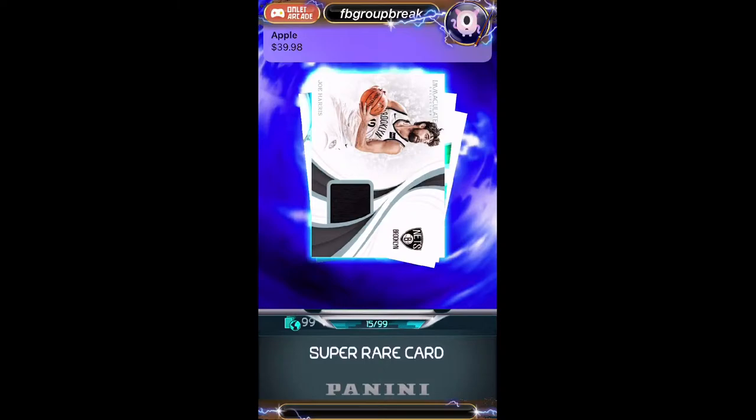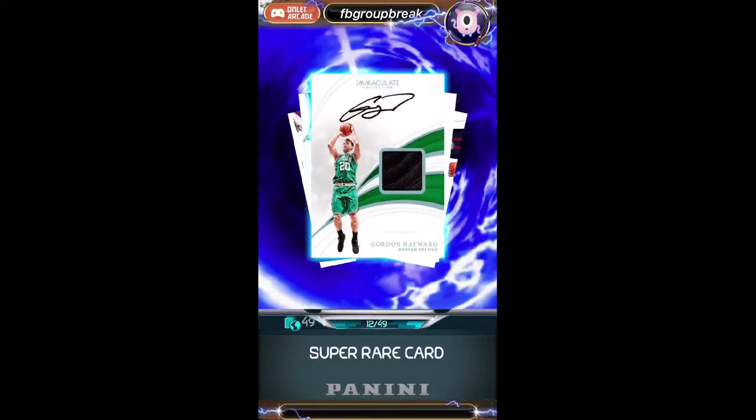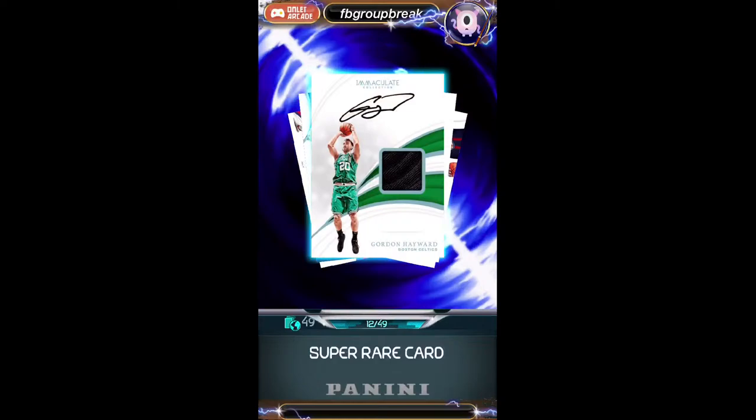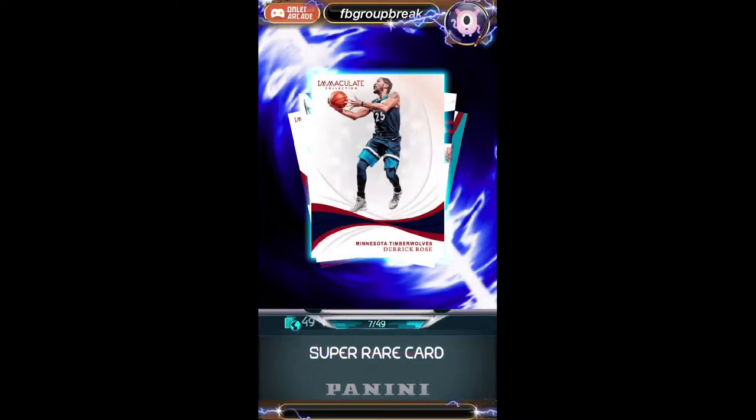Next up we've got a Joe Harris swatch numbered to 99 for the Nets, going to Connor. Gordon Hayward numbered to 49 — I believe that is a piece of his sneaker there. Otto numbered to 49, going to Larry. Next up a Derek Favors numbered to 49 for the Jazz, just a swatch, going to Jason.